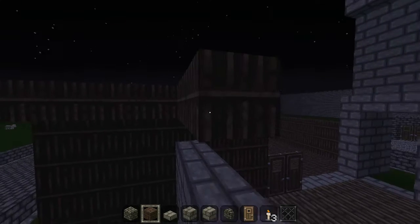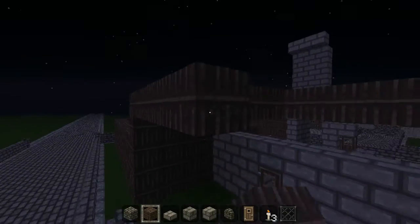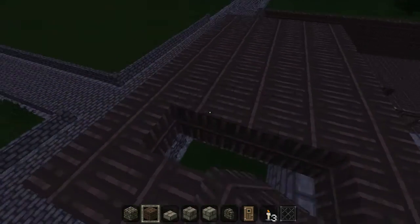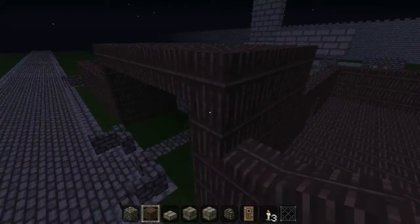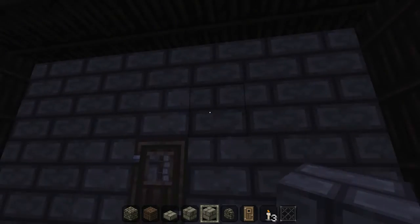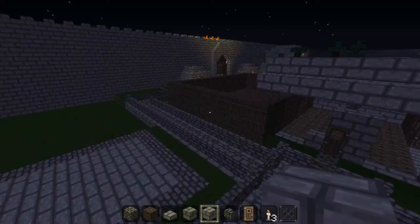I do kinda like that look though, right here — that look is pretty cool. If I had this along here — see, this side hasn't got a gate, which means it's the main entrance. So it does have a gate, meaning it's the back entrance.